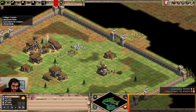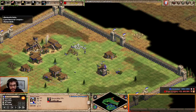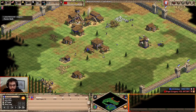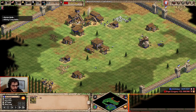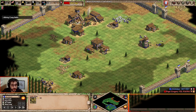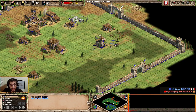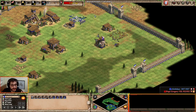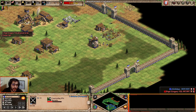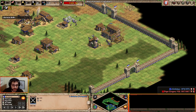As soon as you finish the blacksmith and market, send everyone to stone — you need 10 on stone. I'm bringing the villagers that were under town center, and the ones that were on berries. Remove everyone from gold as well — you don't need gold at this point. You want to get the barracks and get the stone. So 10 on stone, 6 on wood, and the rest on food. The food villagers are the ones building the barracks.